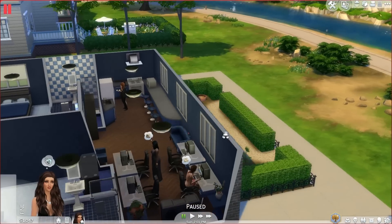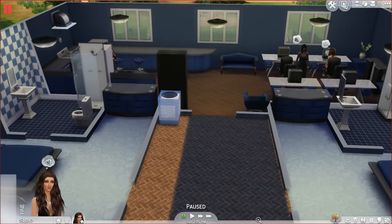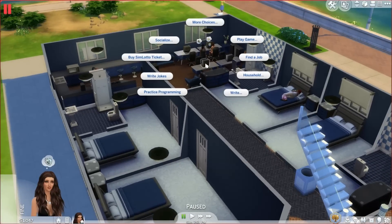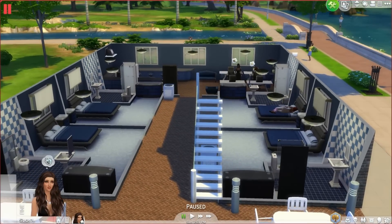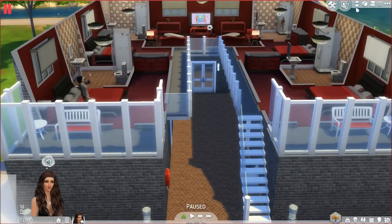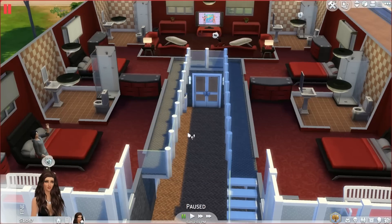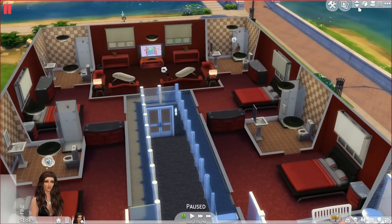On the first floor you go in and this is kind of like the lobby area, and there's a kitchen — that's where you'd go to get breakfast. Then here are some hotel rooms. I'm not sure if there's supposed to be a front desk. There's a second floor as well with more hotel rooms, and it's all red-themed up here. You actually have to go outside and up the stairs to get to the second floor. I kind of like hotel rooms where the doors are outside, and there are bathrooms in every hotel room. It just looks like a typical hotel room.